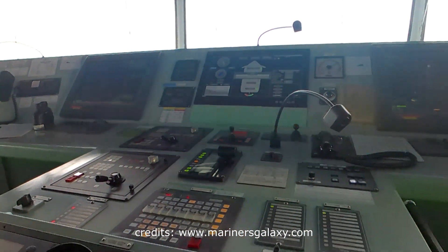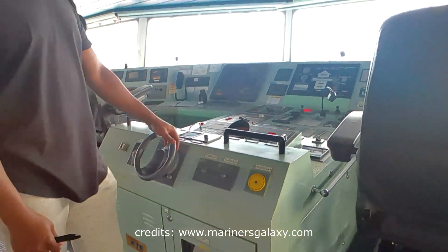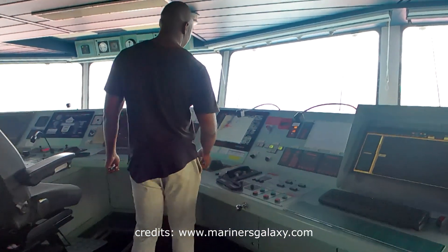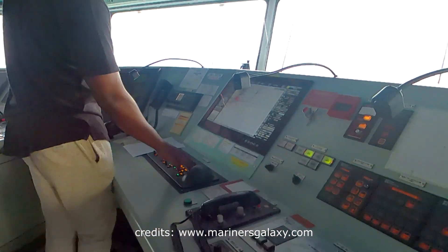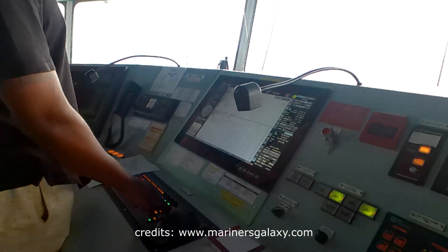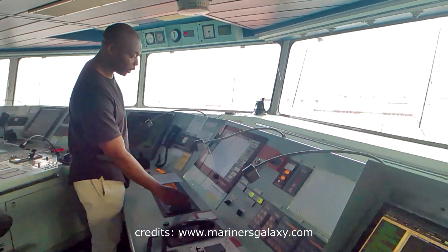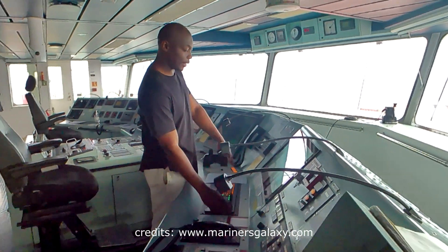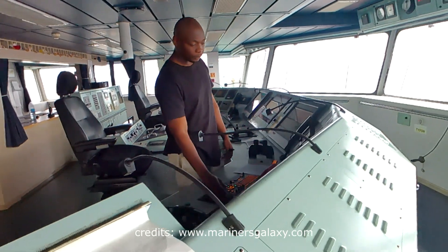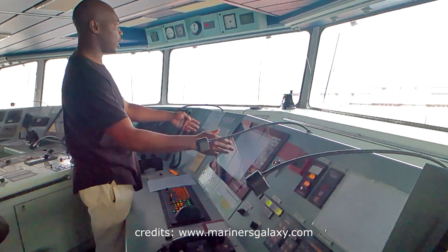But on pilotage, we will be using our wheel. There will be a helmsman, and orders will be given from the captain or a pilot. Now let me take you to our primary navigation equipment — this is our ECDIS. It's a Transas ECDIS. This is like a paper chart — like a chart back in the day when people used to plot manually. Now everything is digital. We use Transas charts; we can plot position and it also plots for itself.